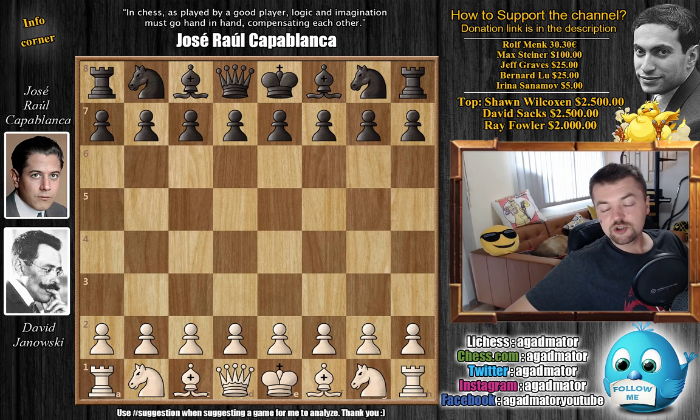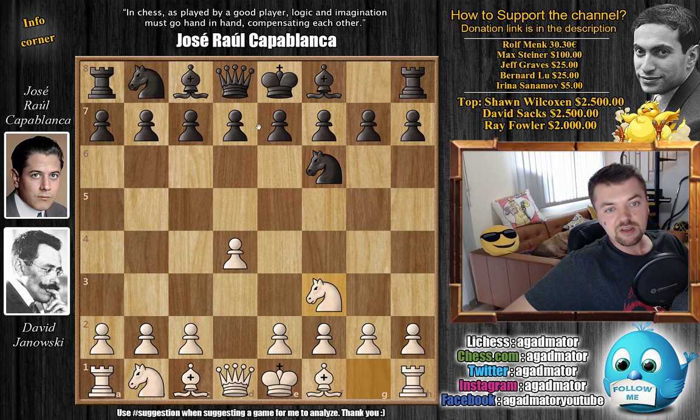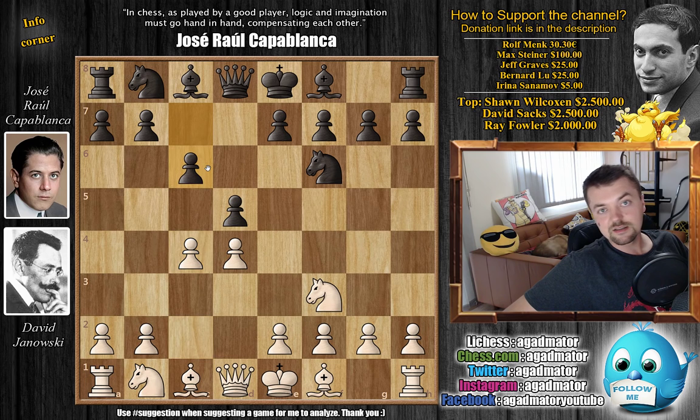So without further ado, let's check out the game. Janowski has the white pieces and he opens with d4, with knight to f6, knight to f3 by Janowski, d5, c4, and now c6 — the semi-Slav — with knight to f6. Knight to c3 by Janowski and bishop to f5.